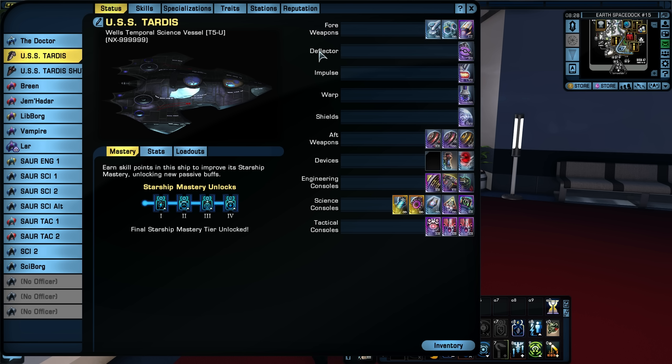The first mastery unlock grants plus 15% damage to exotic damage abilities. That's important on a science ship. Science ships are the ones that do the most exotic damage. I like to use Gravity Well a lot, and I also like to use Tyken's Rift — those are exotic damage abilities. So the first mastery unlock gives you plus 15% damage to those abilities, which is very useful.